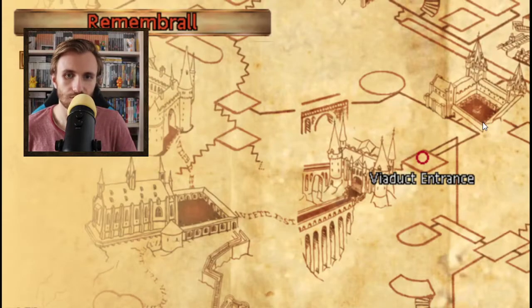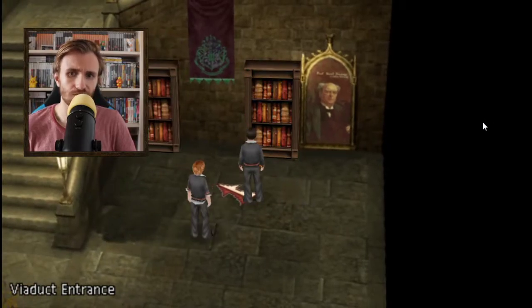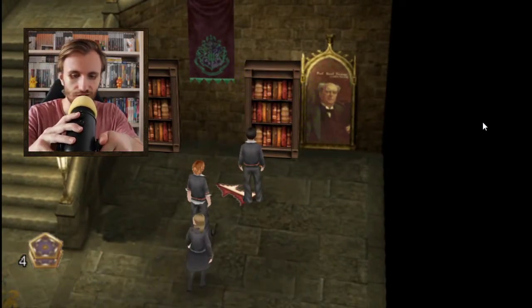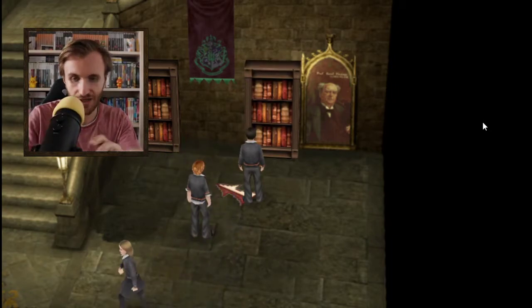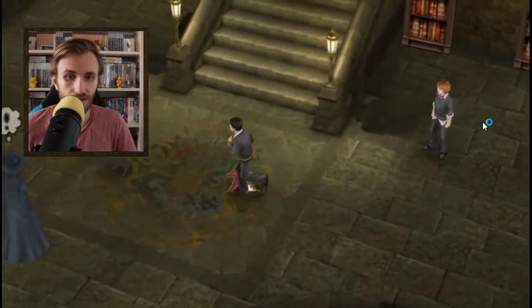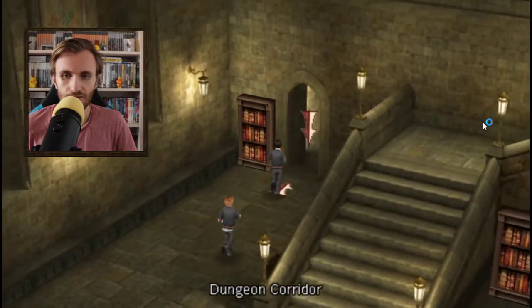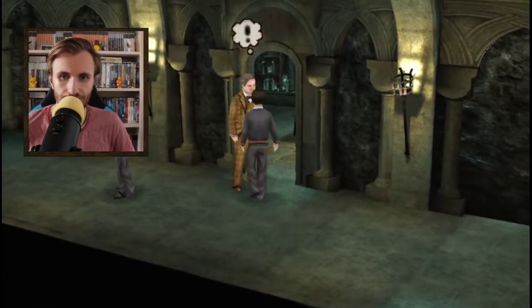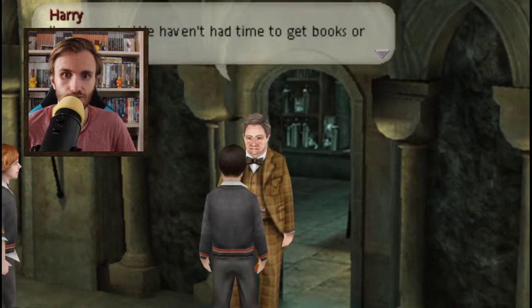The Remembrall tells us to go to Slughorn. We can put a waypoint which is useful, but the whole task system is a mess. So let's go to the dungeons to meet Professor Slughorn. Here he is, and he tells us that we need to gather some ingredients.